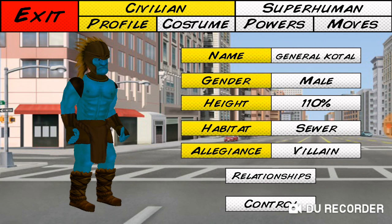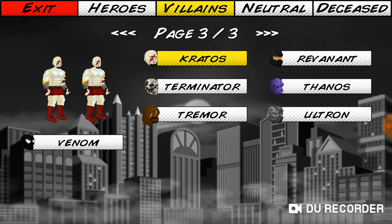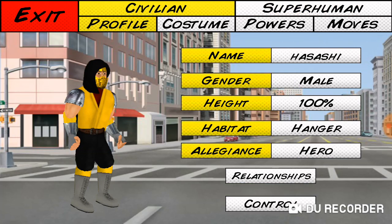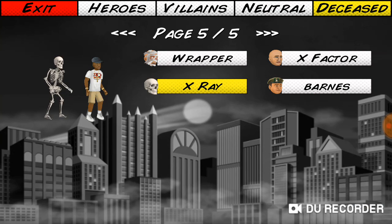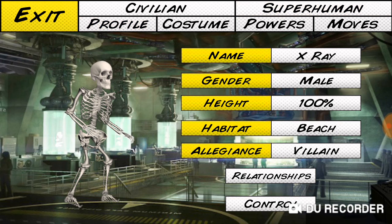I got this guy from 9th Level Gaming as well, although I might customize them a little bit. This is the MK11 good Scorpion — Grandmaster Hasashi. I made three different Scorpions just changing their locations. You know, I used to go into the parental control section and log into the game to bring them back, but apparently you can just change their locations and they come back.